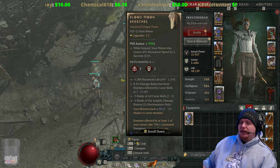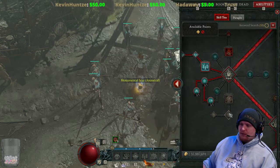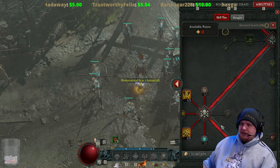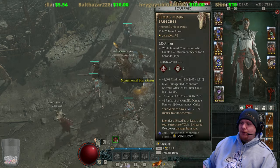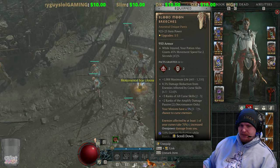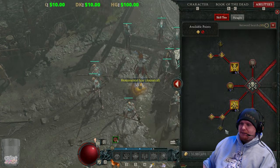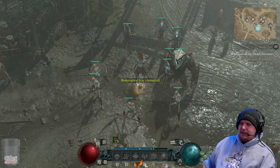It rolls between 6.5 and 12.6% damage reduction from cursed enemies. It also has plus three ranks to all your curse skills, which means if you put only one point in a curse it goes from level one to level four — pretty significant. It also gives two ranks to Amplify Damage, which is a great skill because any monster that's cursed will take additional damage from you.